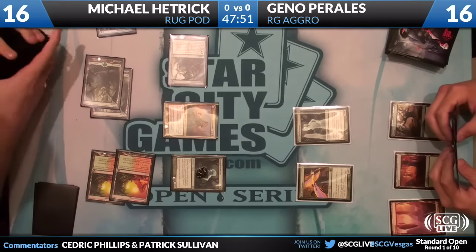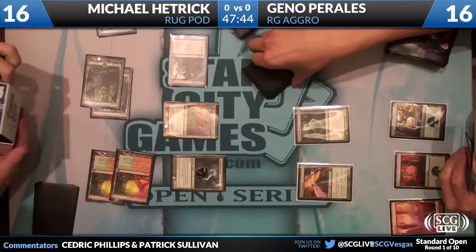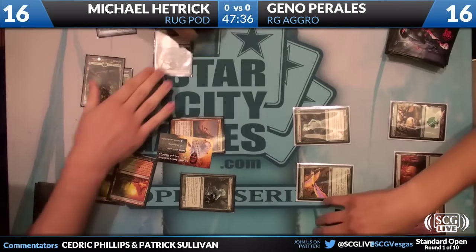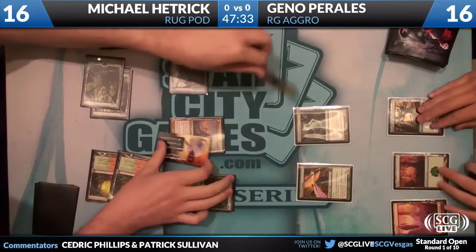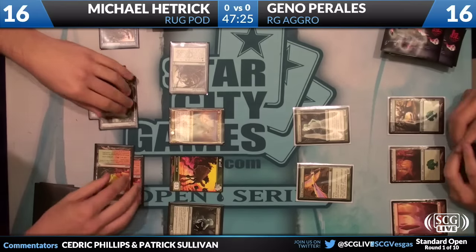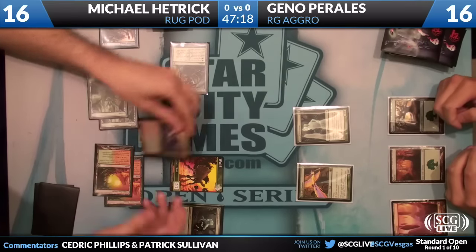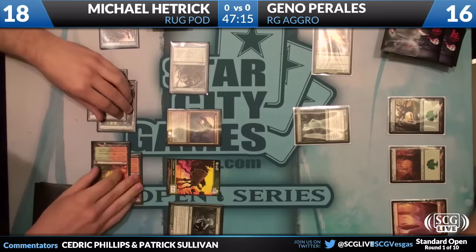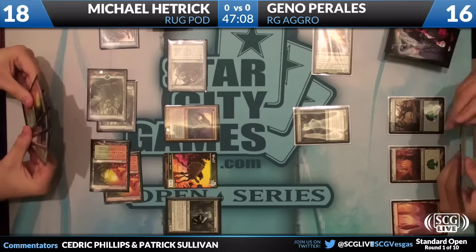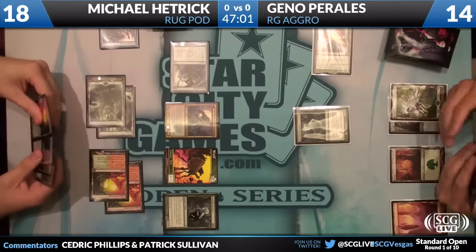There's the Huntmaster — he's going to get a 2/2 Wolf. We can agree we don't like attacking with the Geist here, not with him flooding out. That Strangleroot Geist on the perilous side against the Huntmaster and the token doesn't do very much. You'll see the Huntmaster flip here because no spells were actually cast — he sacrificed Strangleroot Geist, Deceiver Exarch came into play, untapped Pod, then he sacrificed that to get Huntmaster. So no spells were played; that's why the bird is going to die. Pretty awesome interaction between Birthing Pod and Huntmaster.